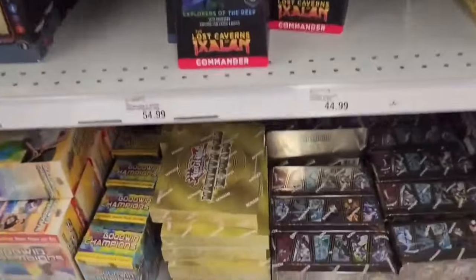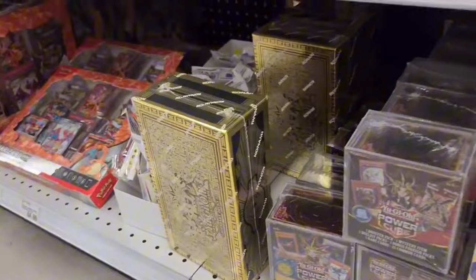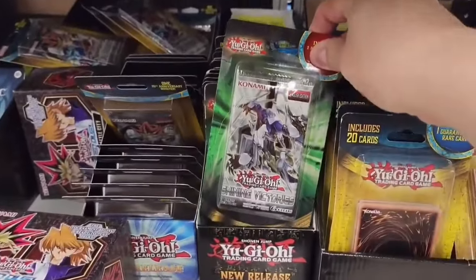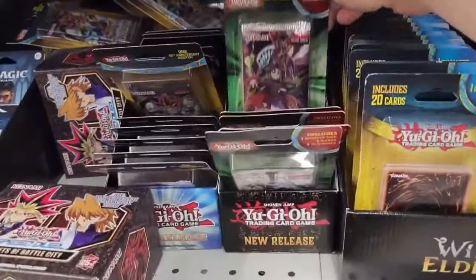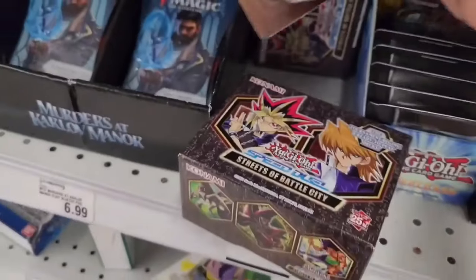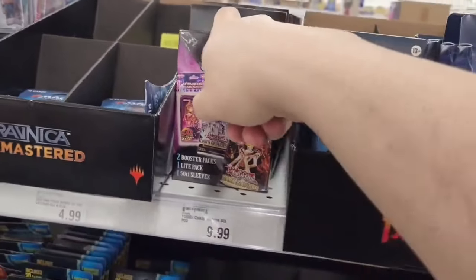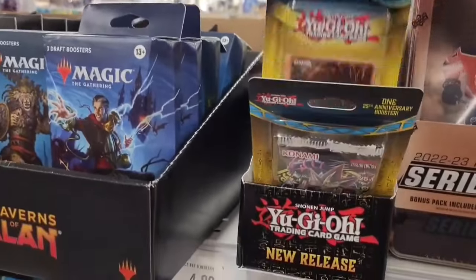I am convinced that Meijer is the greatest store on this planet. They have Maximum Gold, Mega Tins 2023, Legendary Decks 2, Mega Tins 2022, Shining Victories blisters, Secret Forces, Fusion Enforcers, Speed Duel Streets of Battle City which came out about four months ago, and some legacy blisters. The cast box for 10 bucks is actually a good deal in my opinion.